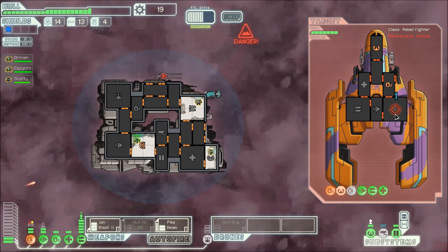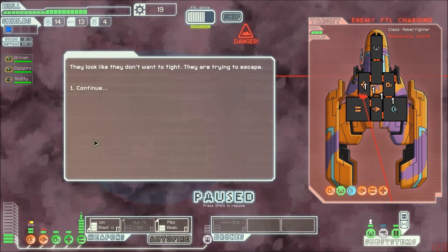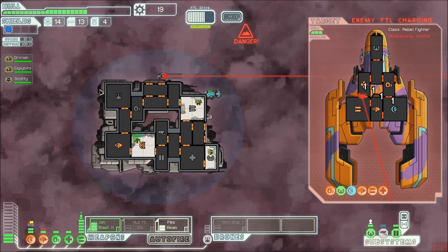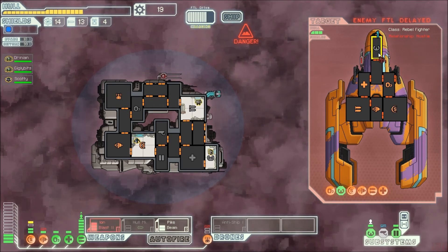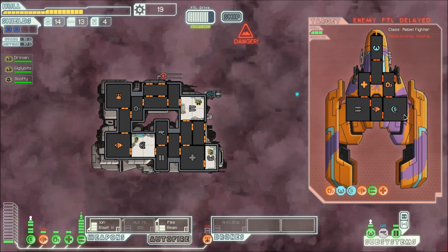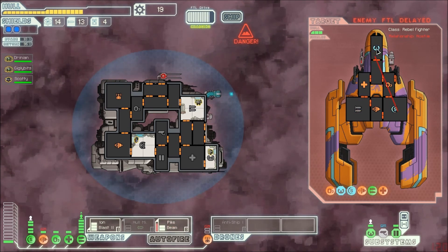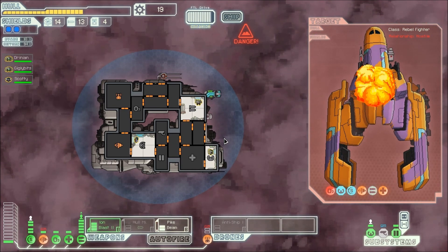Once the pike beam is back up, I'm gonna go for it. There we go — hit four systems, that's really nice. Looks like they don't want to fight, they're trying to escape. I'm gonna continue. They're not surrendering, so I'm gonna have to take them out. I'll take out their pilot array. Once the pike beam is back up, I'm gonna take them out. And boom, they're dead. It was that easy.